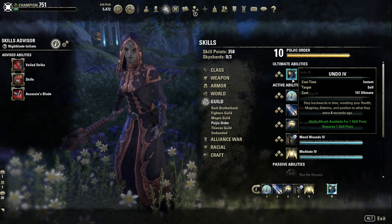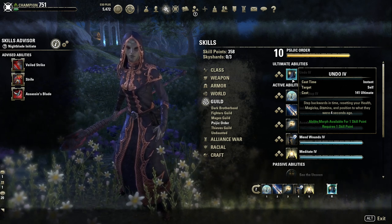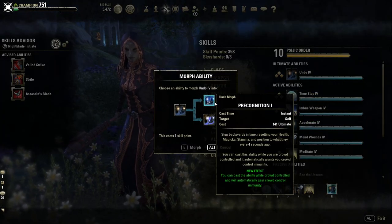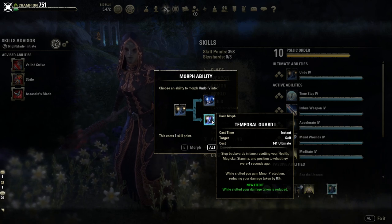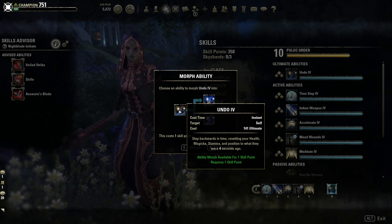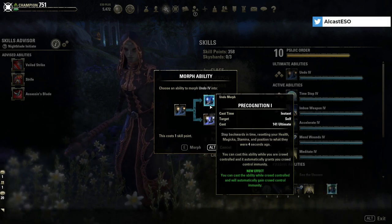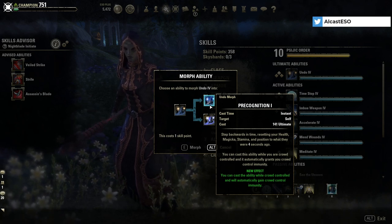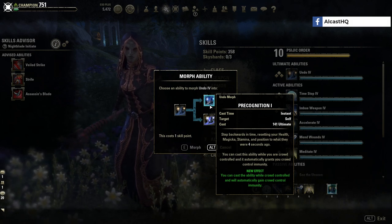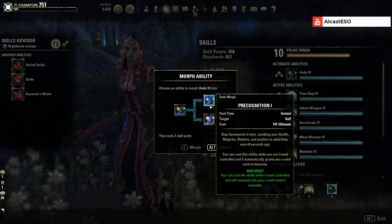Let's get started. First off we have Undo — step backwards in time, resetting your health, magicka, stamina, and position to what they were four seconds ago. You get two morphs: Precognition and Temporal Guard. What this skill does is basically teleport you back four seconds ago and reset your magicka and stamina. The first morph lets you cast the ability while crowd controlled and you will automatically gain crowd control immunity, so you can cast the ultimate while stunned.